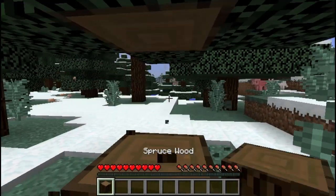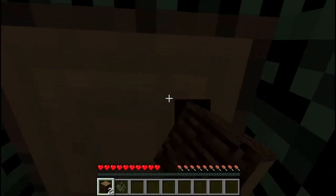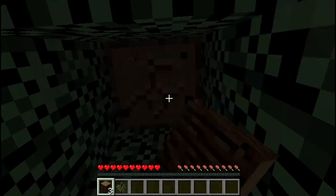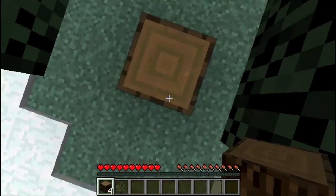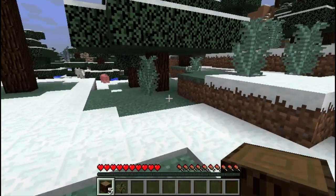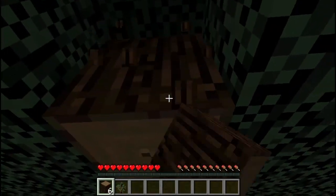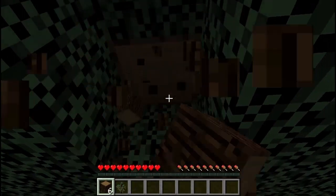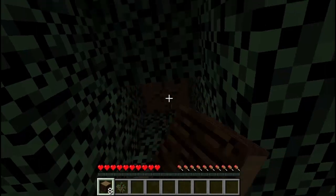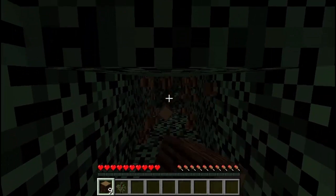So the first thing I'm going to do is punch this tree, because that is what you do when you start any Minecraft game — you punch the nearest tree and you get all the lovely wood. There we go, that's one tree. Let's grab another one while we're at it, because there does appear to be plenty of them. We'll pick up another tree's worth of wood to make a set of tools.